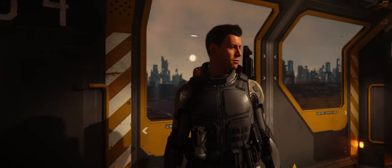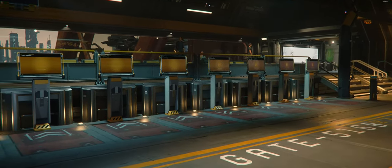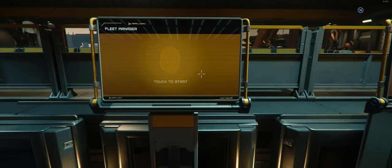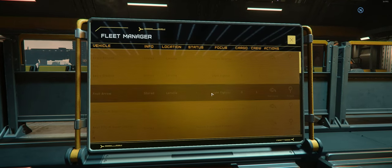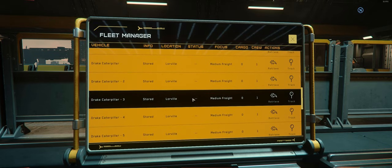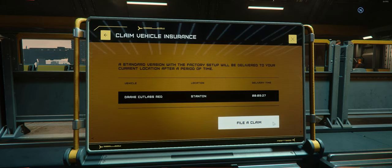Once you're in the spaceport, you're trying to find the main lobby. In the main lobby, you will find monitors with a yellow screen indicated with a fingerprint on it. This screen allows you to access the ships available to you — all ships that are either bought with real currency or within the game itself. The monitor will show you your available ships and their locations. If you ever lose a ship, you can come back to these monitors and claim it. Once you hit the claim feature, it will show a timer indicating how long until the ship is available to you again.